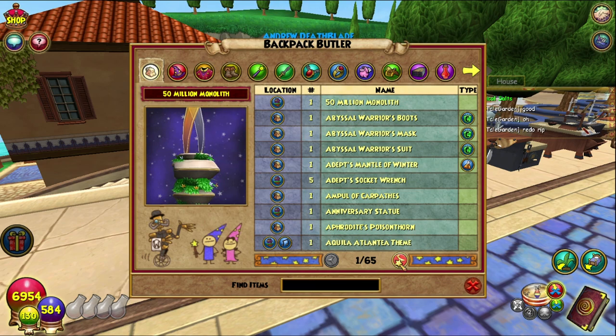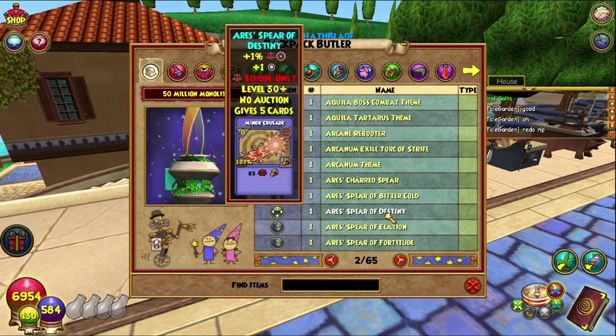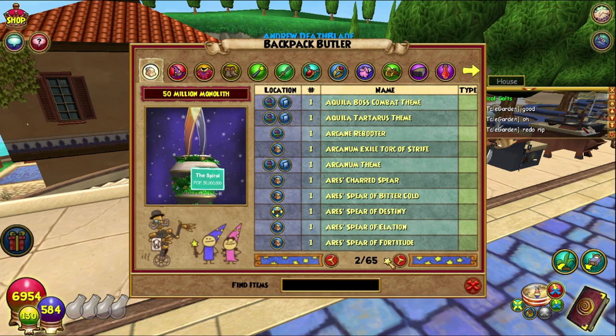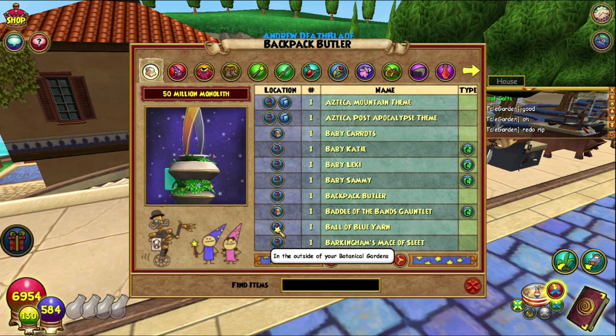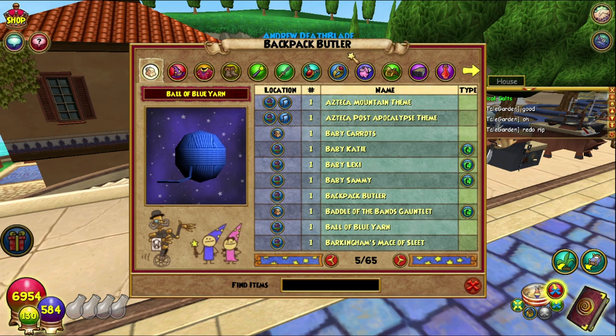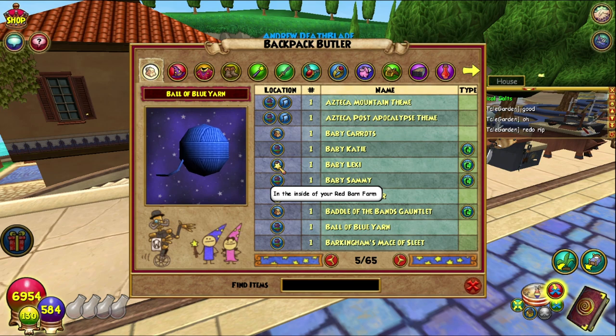So this is everything that I own and where it is. So it's in my shed bank. If I needed the area spare of destiny, it's in my shed bank apparently. Inside my Wisteria Villa — it even shows you which house it's in. Because that's in my botanical gardens, because that's in my black lotus farm — not black lotus, black pearl farm. And you can find items.